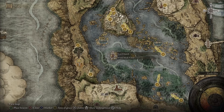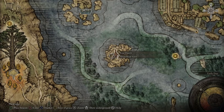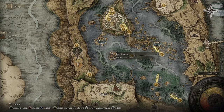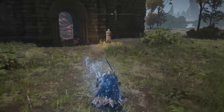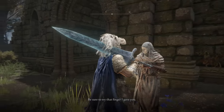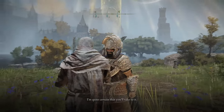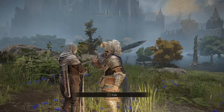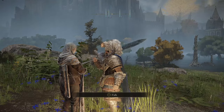First things first, open up your map and travel to this location right here — it's called the Rose Church. There is a specific NPC there by the name of White Mask who usually stands at the entrance. Walk up to him, speak to him, and he'll give you a PvP-based mission — in fact, three of them. Go ahead and complete all of them; they won't take longer than 20 minutes and they're quite easy and short.